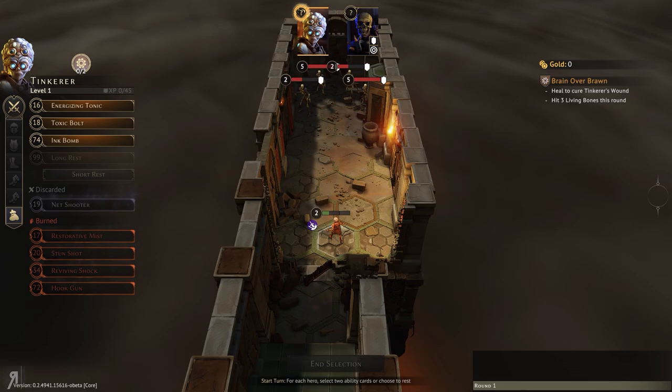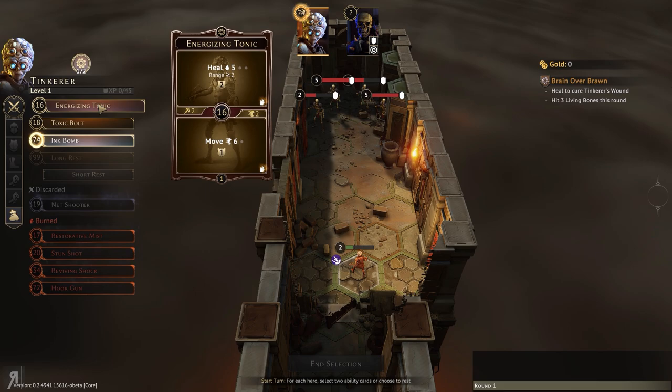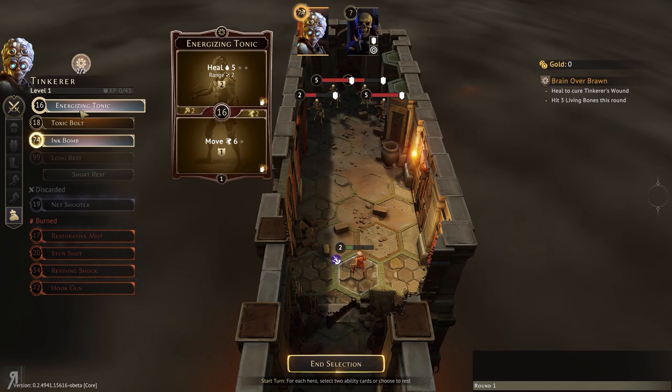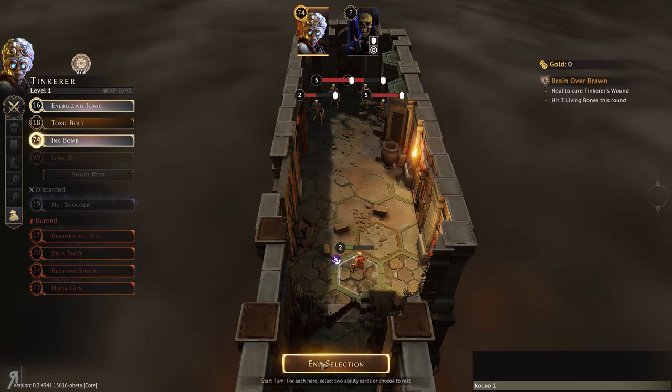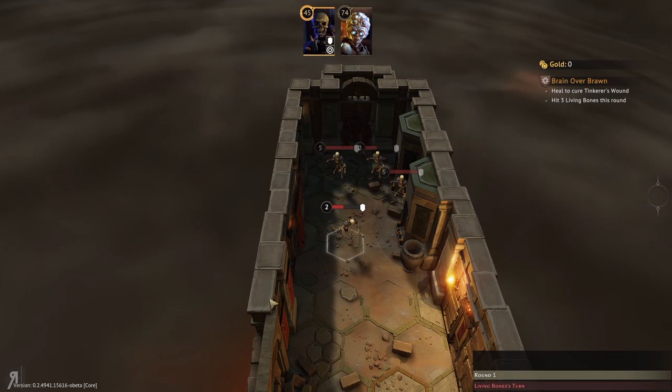The perfect thing for us to do right now is to use ink bomb first. As you can see by the hex design on the card, this will be in a three-hex formation. We'll probably also use toxic bolt or something similar. But we also need to heal ourselves — we still have two HP, so bear that in mind. We're going to take one damage, and then we'll heal up for three, and then we should be able to utilize our AOE attack.